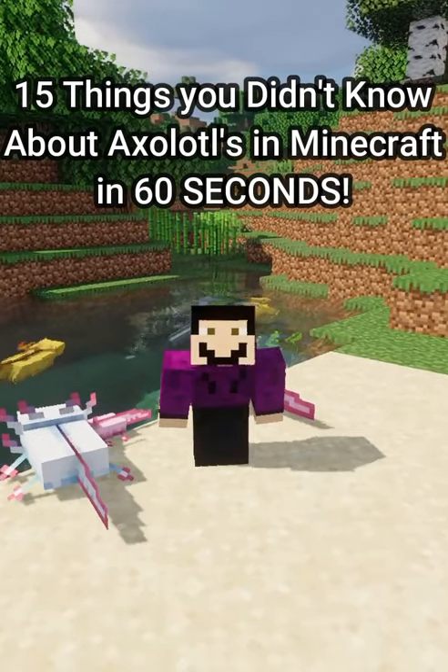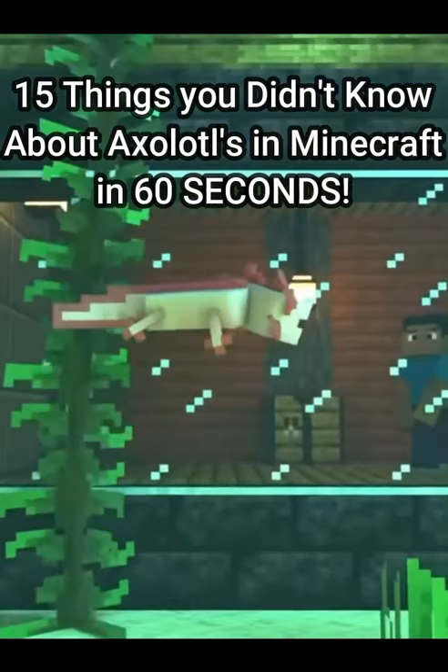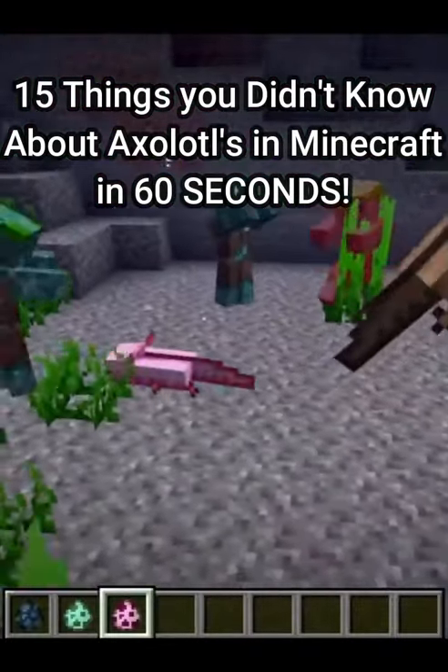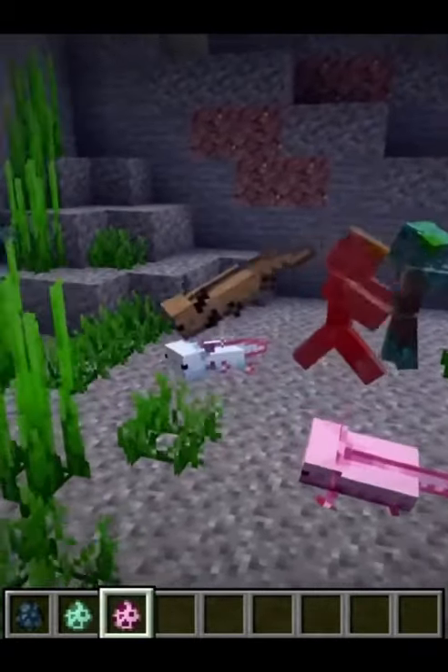15 things you didn't know about axolotls in Minecraft in 60 seconds. The axolotl is a passive aquatic mob that spawns underwater and has 7 hearts of health. Axolotls will attack every underwater mob except turtles and dolphins.